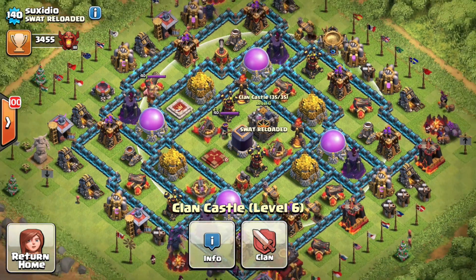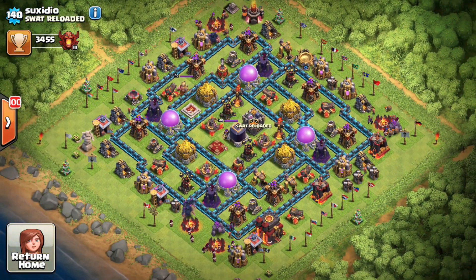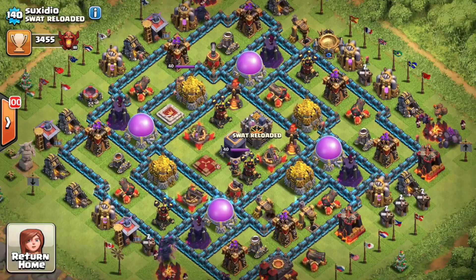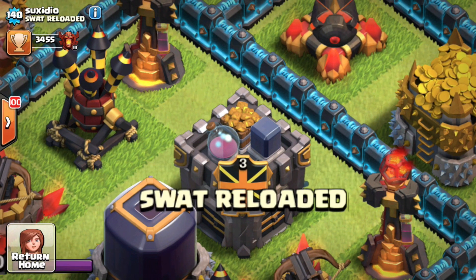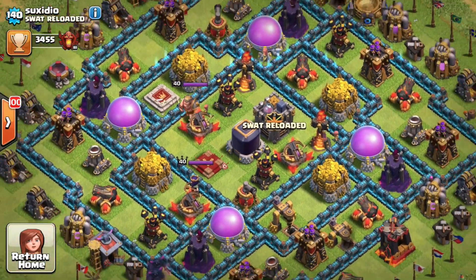He either has too much loot in his clan castle because he raided too much, or there's something wrong with Supercell right now in the way the clan castle is set up. We don't know if there was more loot in the players he attacked or if it's stacking up in his gold storages. We know that it's a visual glitch right now, so hopefully Supercell will fix it.